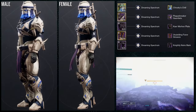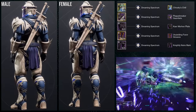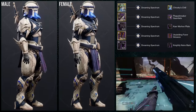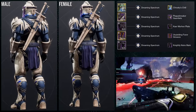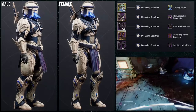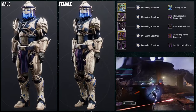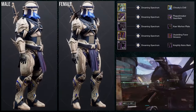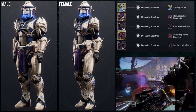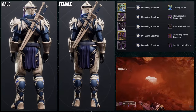For the helmet, we're using the Cadmus Ridge Lance Cap with specifically the Chivalry's Chill Ornament. For the arms, Plague Breaker Gauntlets. For the chest, Kaer Morhen Plate. Unyielding Favor Greaves for the boots. And then the Nightly New War Mark. So obviously I'm going for a knightly look, but more of a messed-up one because the Chivalry's Chill has the helmet kind of damaged at the bottom. Shader-wise, Dreaming Spectrum — specifically because some pieces here don't shader really well, and also the Unyielding Favor has blue gemstones that don't change color. I thought it would look really cool combined with Chivalry's Chill.